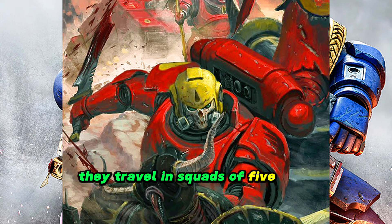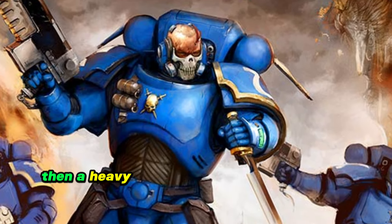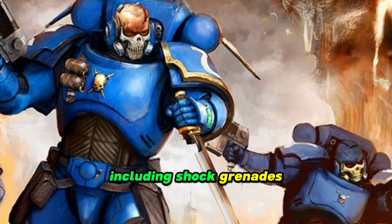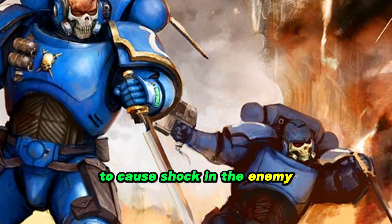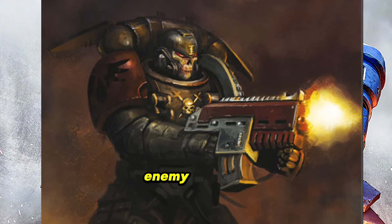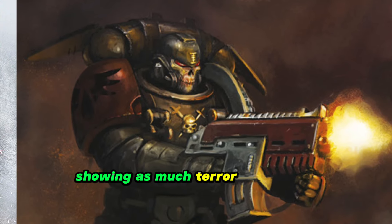They travel in squads of 5 to 10, and wear a modified version of the Mark 10 Phobos armor that's lighter and completely silent for covert ops. Their primary weapon is the bolt carbine, easy to maneuver but doesn't lose out on firepower. Then a heavy bolt pistol for close encounters, knives, and grenades including shock grenades. Their squad size allows them to operate independently, and their main mission is to infiltrate an enemy location and pop up when they're least expected, sowing as much terror as possible.